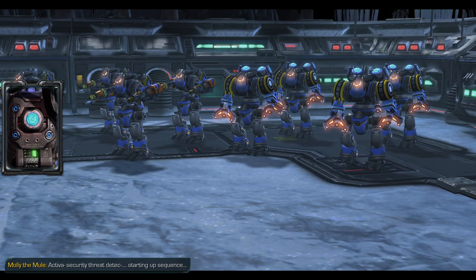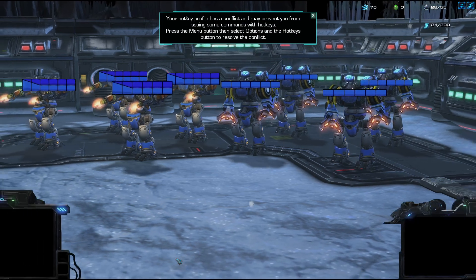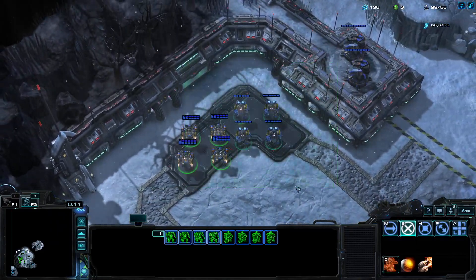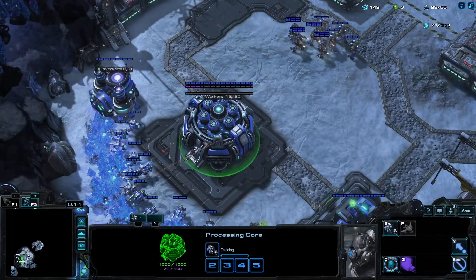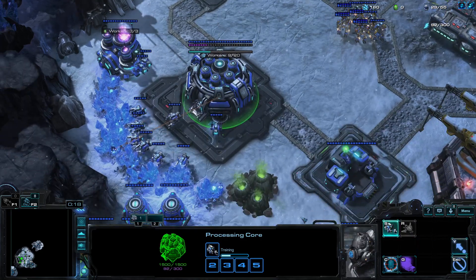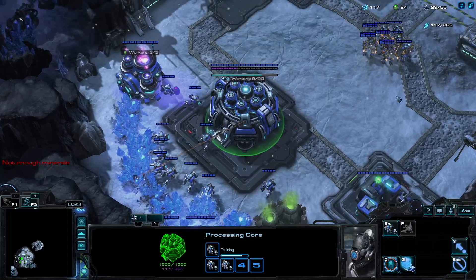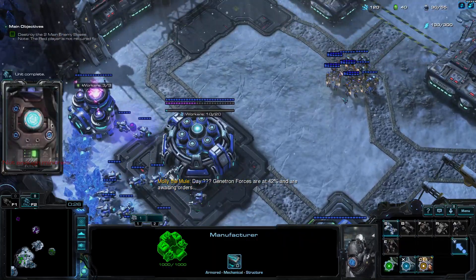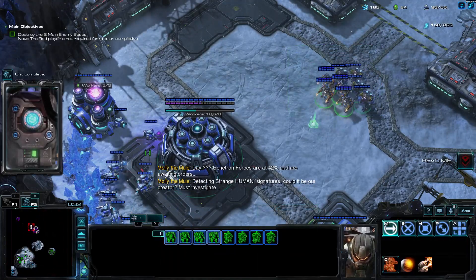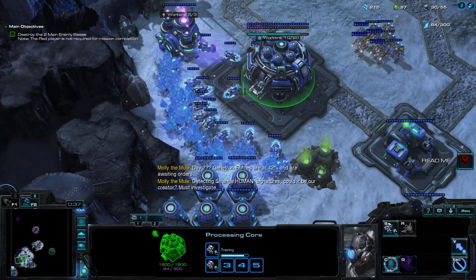We're playing as Genitron. So this is Genitron — it is a Terran Protoss-like race. It looks like Terran. It's all robotic units — light mechanical. Every single unit we have is mechanical, so we don't have anything that is biological.